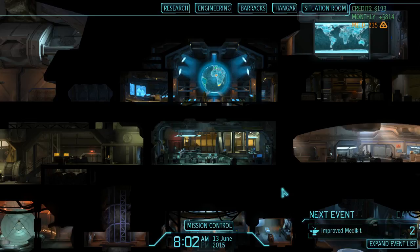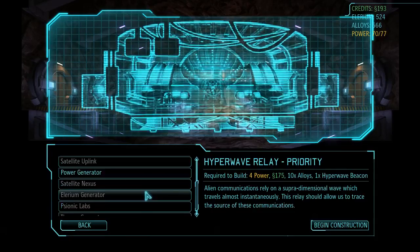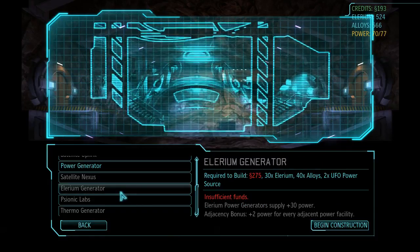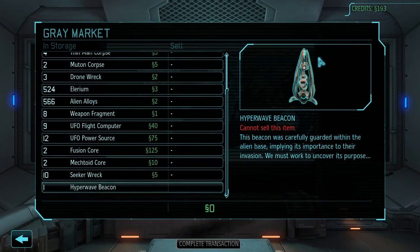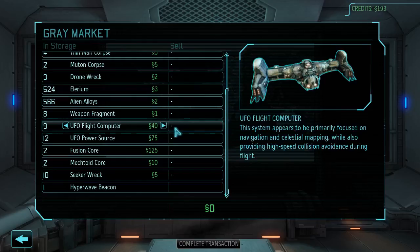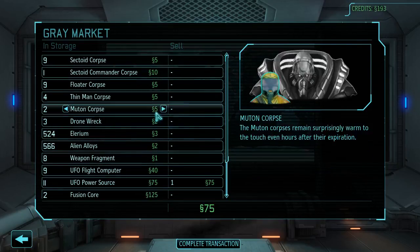Hello everyone and welcome back to Let's Play XCOM Enemy Within. When we last left off we had an extremely easy covert operation and we got some money from that, which is pretty cool because I want to spend that money on an Illyrium generator. We could do a hyperwave relay as well, but first I need the generator. We need about 80 more credits, so let's try to sell something. We have a lot of power sources — let's sell one, and let's sell some corpses as well.